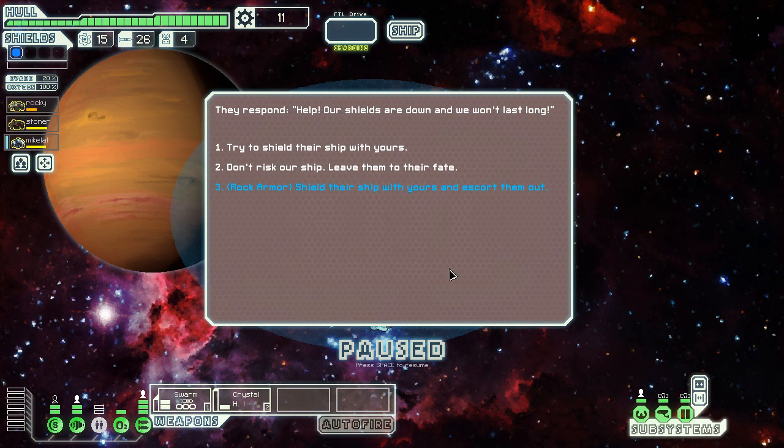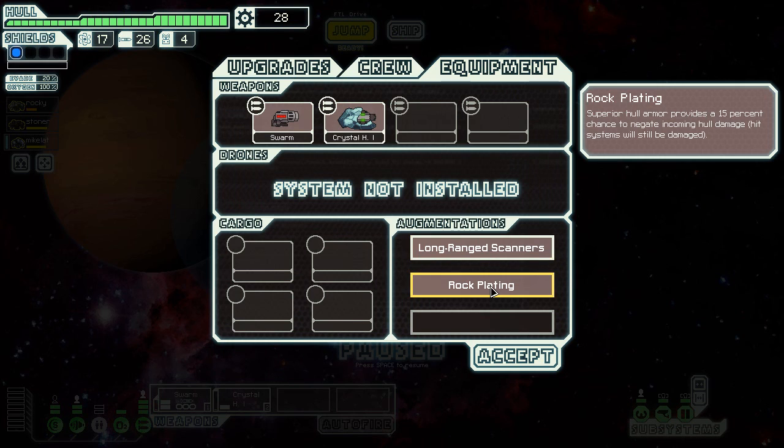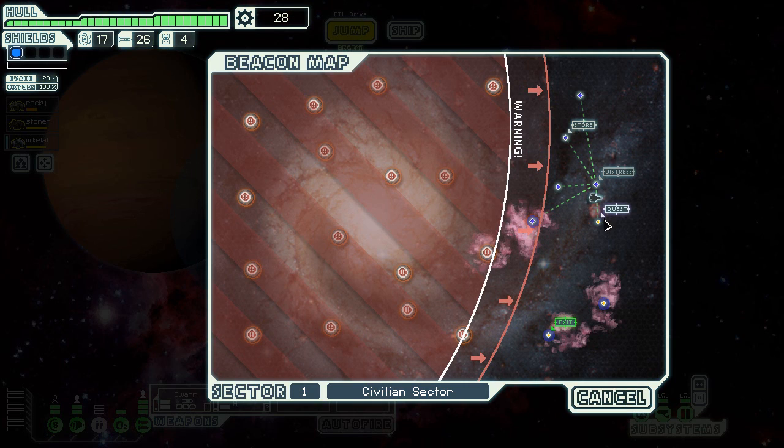Let's hail him. 'Help, our shields are done, we won't last long!' I shield my ship with mine and escort them out. I succeed in preventing them from being entirely destroyed — my hull takes the brunt of the asteroids — and they offer me some scrap and fuel. I have rock plating anyway. I just realized I shouldn't have gone to that system because I would have known what was there.